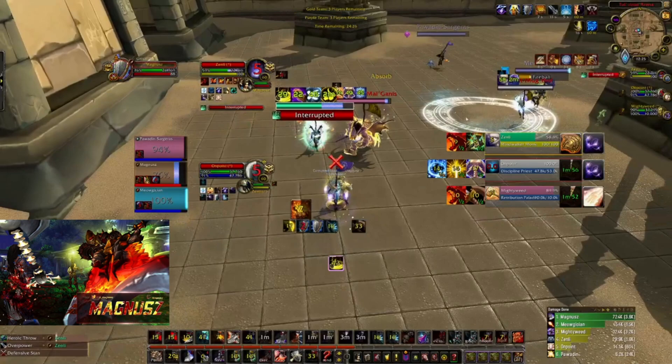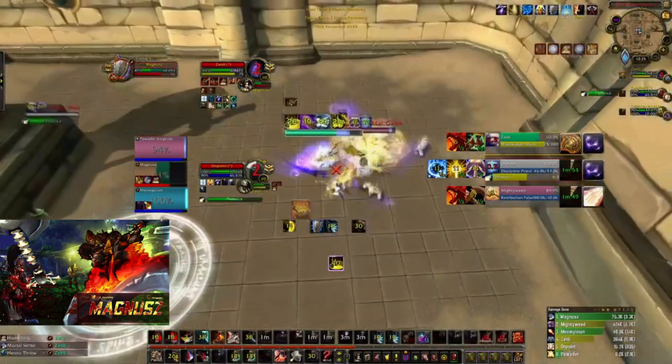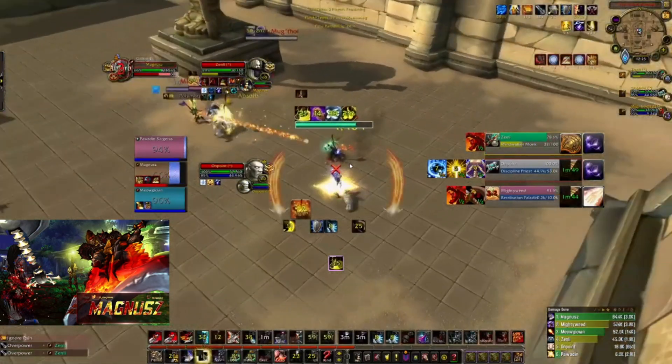Now we end up in a scenario where we have to wait a bit because the Priest used Thoughtsteal, so we can't go for any more Sheeps. We're just in a waiting game — waiting on Bolt is what a lot of your goes end up being as this comp. You're Bolting the kill target as you're going for Sheeps. For example, my Mage will Sheep the Ret and then go for the Sheep on the Priest as I Stormbolt the Windwalker, because we're trying to kill the Windwalker. If the Ret interrupts the first Sheep, in four seconds he'll go for another Sheep on the Ret, then go for a Sheep on the Priest as I Stun. That's how you structure your setups as Warrior Mage — it's primarily a setup-based comp, so everything is based around DRs.